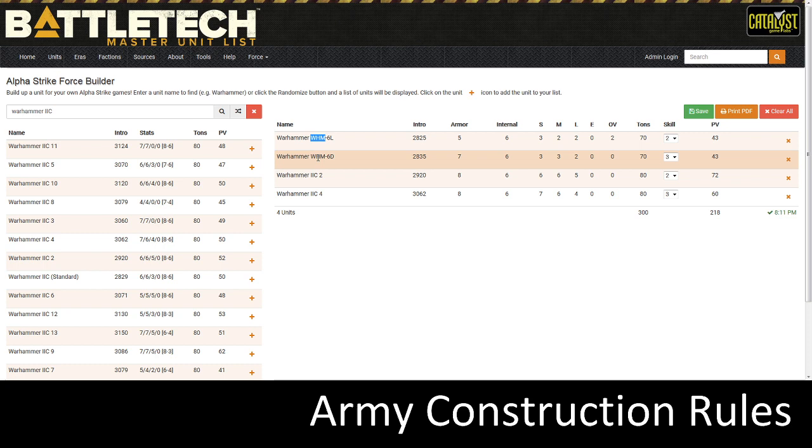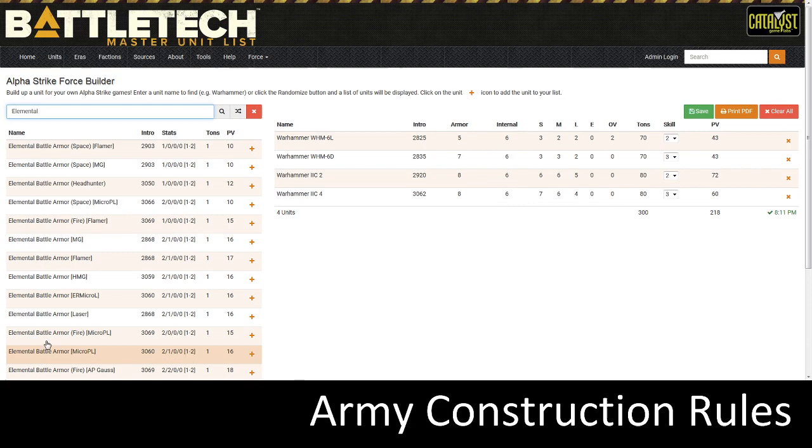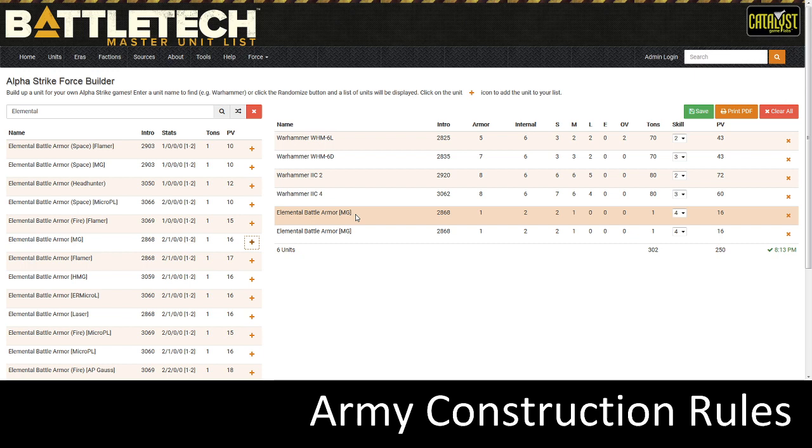This is a good example of how variant and chassis work for the Rule of 2 for battle mechs, omnimechs, and industrial mechs. Moving on to battle armor — I'm going to type in Elemental on the Force tab, and there's a whole bunch to choose from. The elemental machine gun variant is on my list. The Rule of 2 for all other units — combat vehicles, VTOLs, elementals, conventional infantry, protomechs — is slightly different: you can have two of the same chassis and the same variant, but not three.